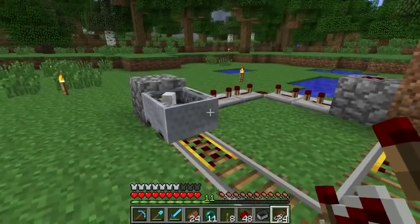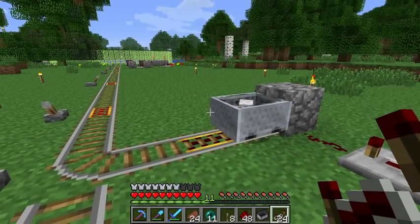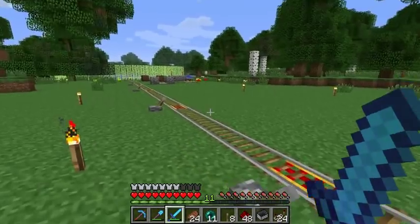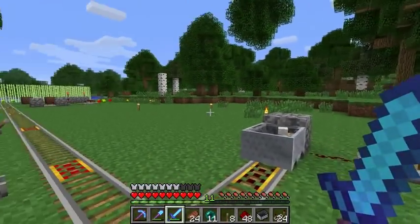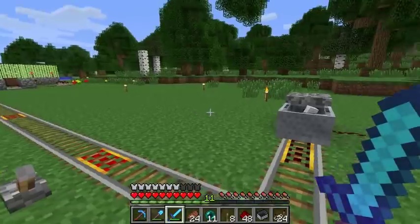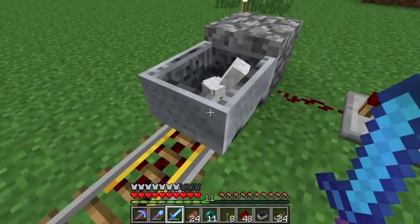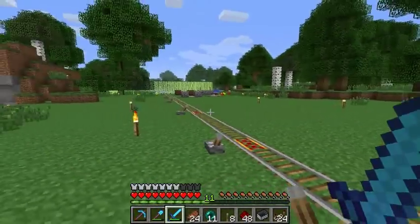The tough thing about this is going to be controlling the chickens — making sure we distribute them through the stations properly. Or I might just try to set up a big chicken farm, get tons of eggs, and always get a chicken that way by shooting eggs out of a dispenser into a minecart or something. We'll have to figure it out.